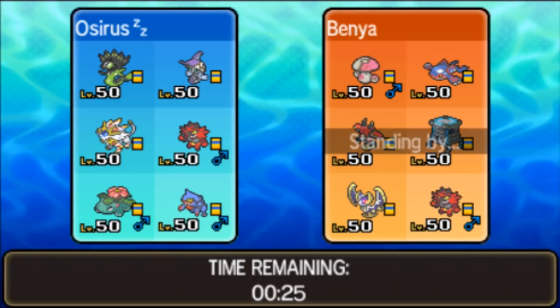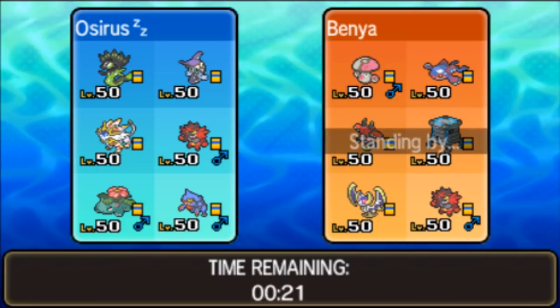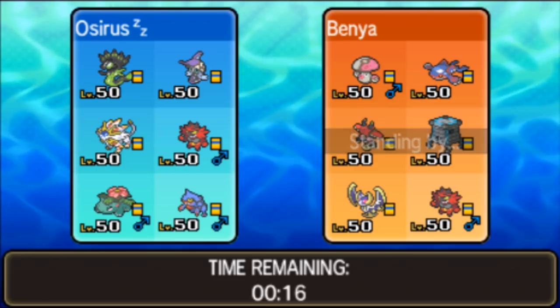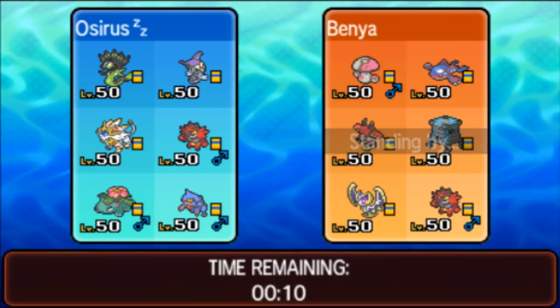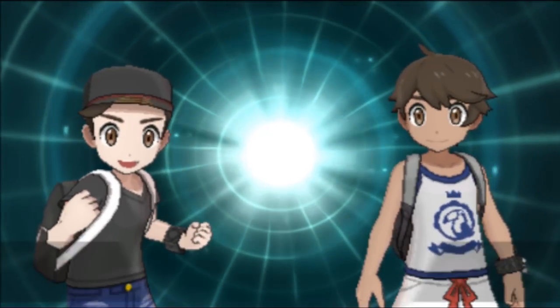Maybe this one's where we leave Zygarde at home. We definitely want Misty Terrain just to help us against that Amoonguss if things are set up. I'm going to lead off with Solgaleo, bring Fini and Toxicroak in the back, and we'll go with those to start us off today.